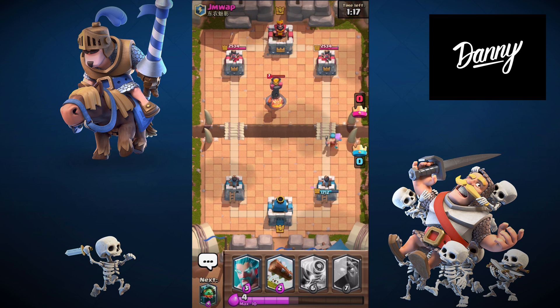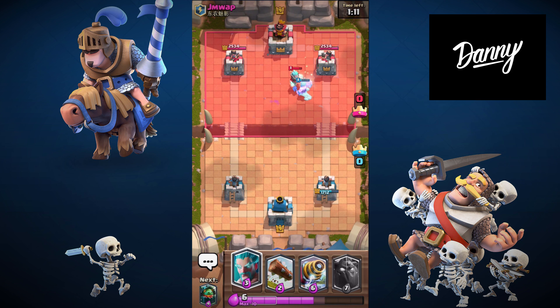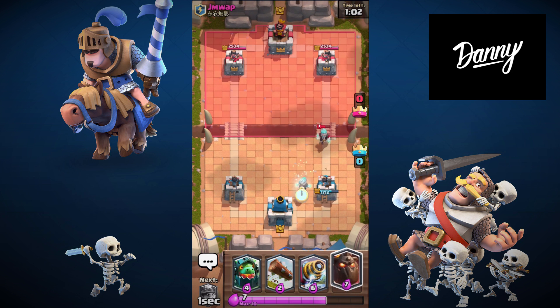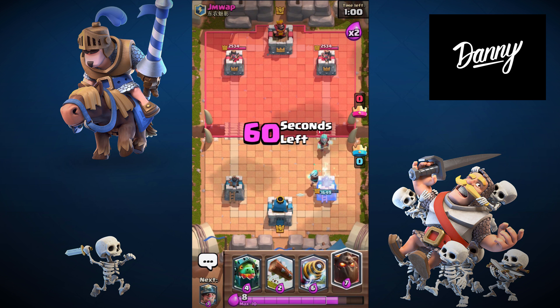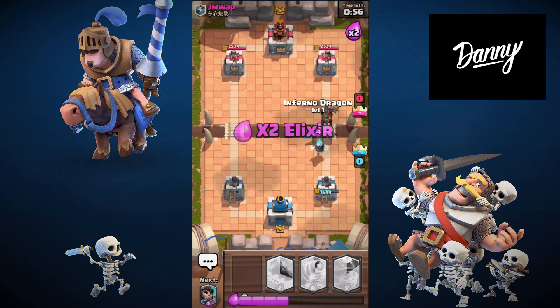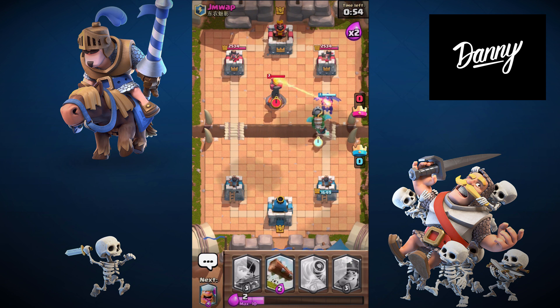We're hanging on, guys — somehow. His ice is coming. I don't know what he's gonna play right now. I haven't used the Log yet in this battle — he just doesn't have anything I can use the Log for. Let's just drop our Lava Hound down and then Inferno Dragon right behind it.